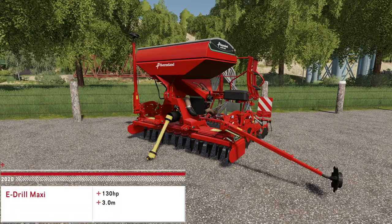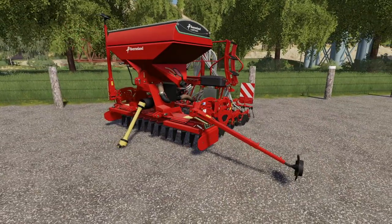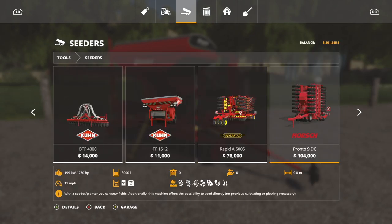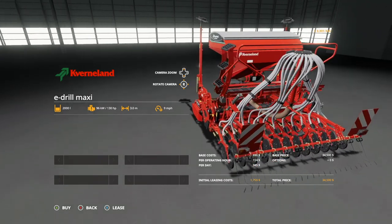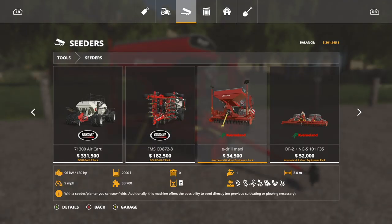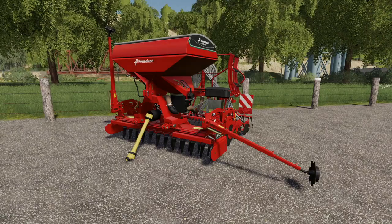Next we have the Kverneland A-Drill Maxi seeder. In Tools under Seeders, it has a 2,000 liter tank capacity, 130 horsepower required, 3 meter working width at 9 miles per hour. No customization — $34,500 to purchase. It runs wheat, barley, oats, canola, soybeans, cover crop, and grass. The weight to use with this is the SB 700. This does seed only — not fertilizer.